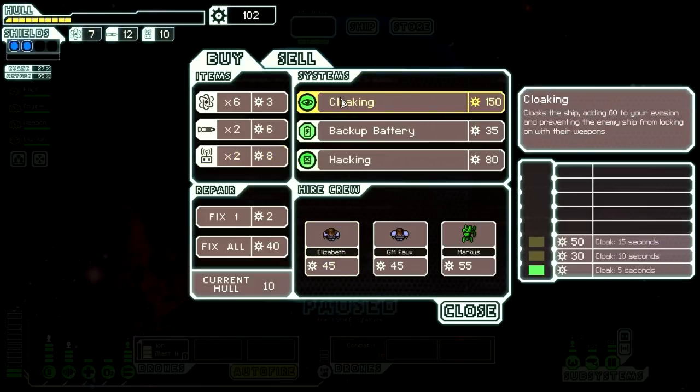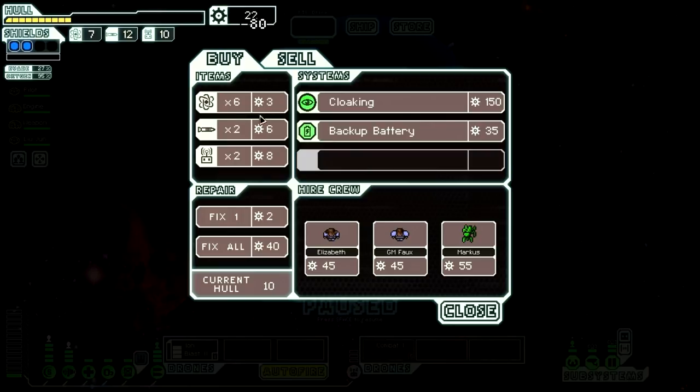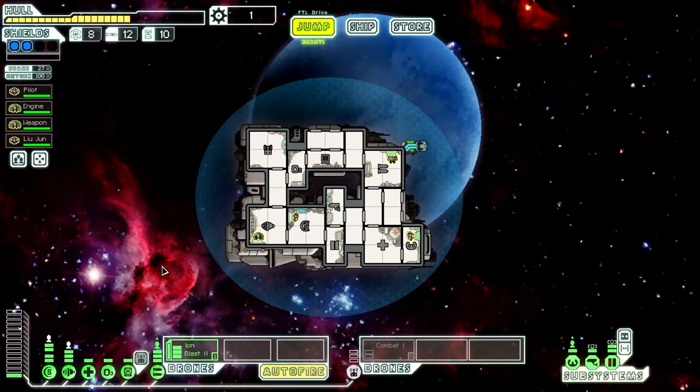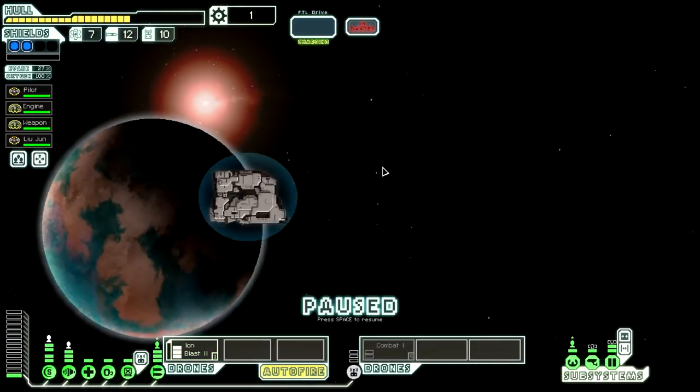Now we will go to our store and I would really love to buy a second weapon here if possible. They have some crew members, they have hacking — targets a single system locking its doors and granting the ability to temporarily disable or disrupt it, requires a drone part to launch, starts with a four second disruption of shields which would be amazing. The backup battery provides a 30 second power boost to your reactor, which seems useful as well. Why don't we go for hacking? We should also fix up and buy one fuel. So now we have a hacking unit.